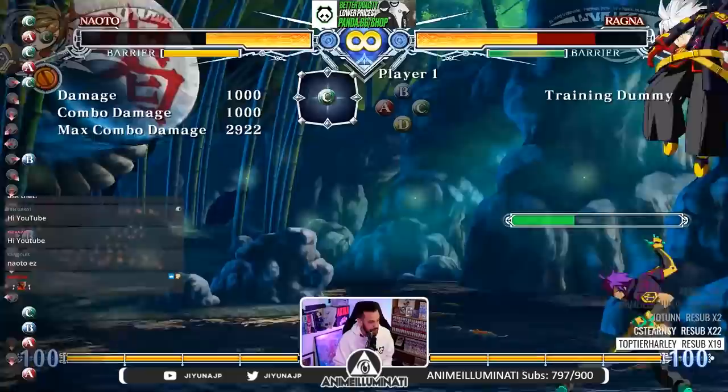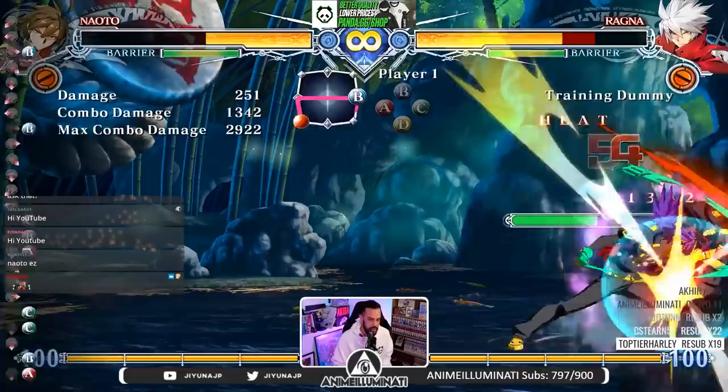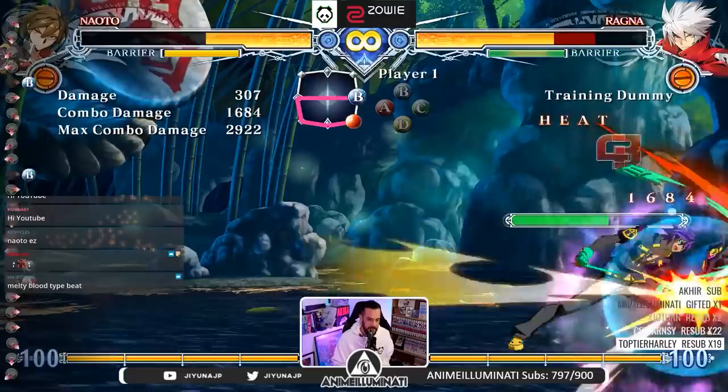The only warning: if you start off an A starter, you can't launch, so end it instead with just that far one right there. So yeah, like off an overhead — launch off a straight hit — and just end it. That's it. That's literally it. You're now a Naoto combo master.